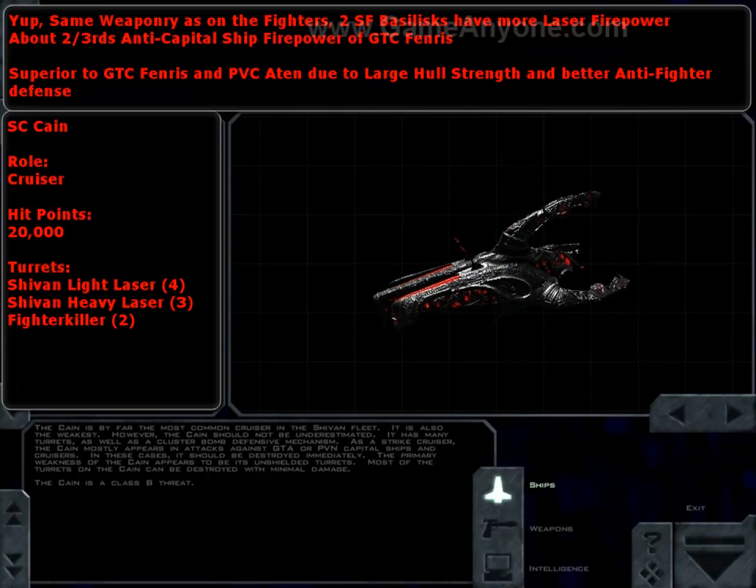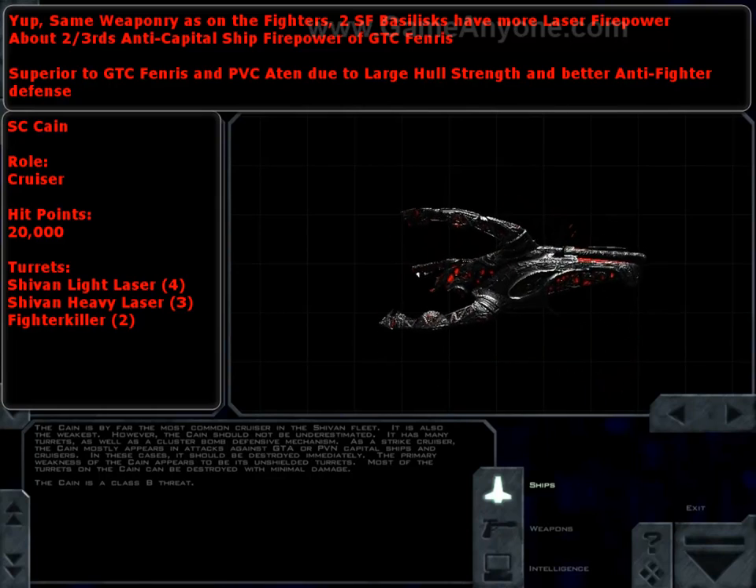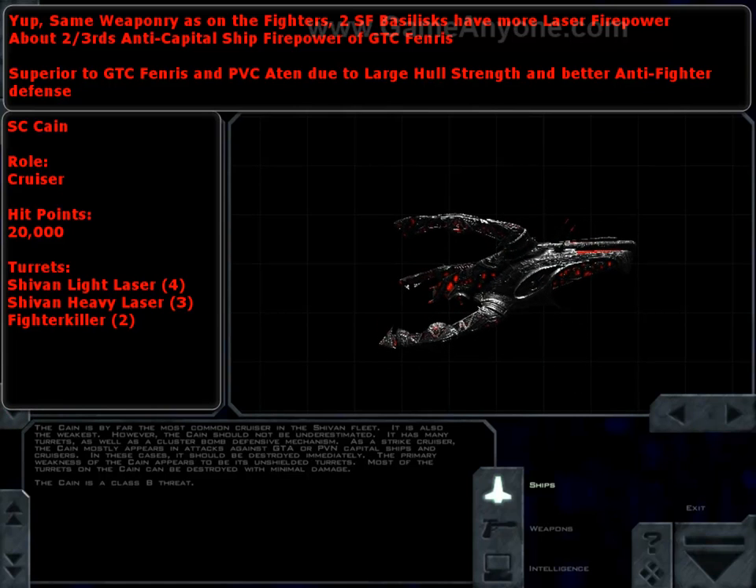Finally, we end with the first Shivan cruiser, the SC Cain — named after Cain from the Cain and Abel story, the human who committed the first murder. The Cain is superior to both the Fenris and the Aten: it's got more hull strength than the Aten, close to the firepower of the Fenris, and it's probably better at defending itself against fighters than both of them. It looks impressive, and it is — if you pound ammunition into it, just missiles and primary fire, it'll go down fairly quickly. It does have a big brother we're going to meet, which won't be pleasant. But for now, the Cain is a very competent ship, certainly better than anything we've shown apart from a destroyer. The Leviathan can probably go toe-to-toe with it.